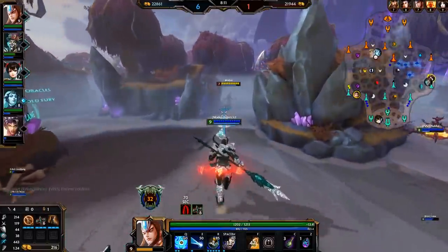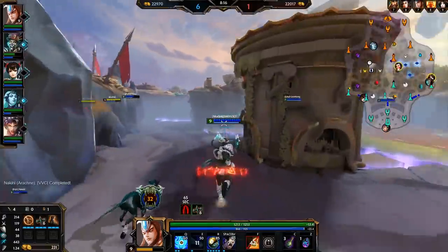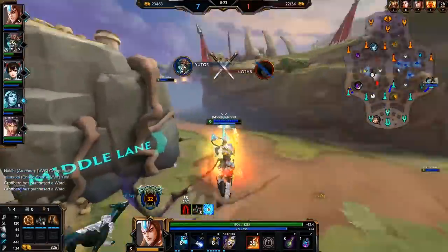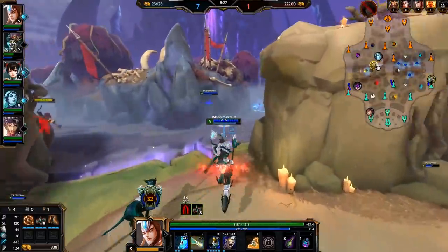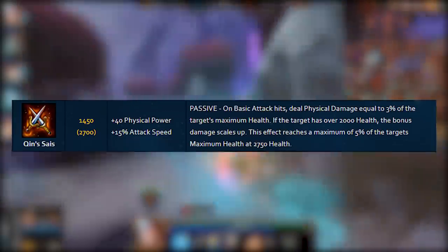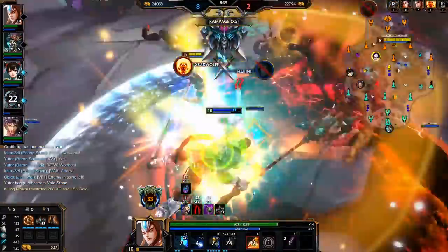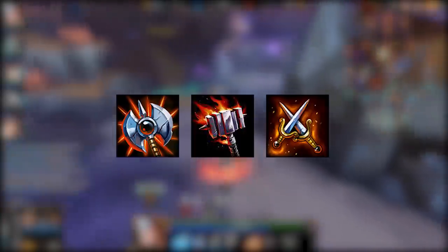Even true damage that ignores protections entirely, such as from Bacchus' Butcher Blades or Serket's Venomous Claws, will still be reduced by mitigation values, so keep that in mind. Now, before wrapping up, it's worth talking about Qin's Sais. While it's not strictly a penetration item, it functions similarly to Titan's Bane and Obsidian Shard, but the damage it deals is physical — meaning it's not true damage, so buying more penetration makes Qin's Sais much more effective. That's why hunter builds often include Qin's Sais, Executioner, and Titan's Bane together.